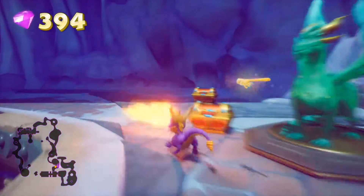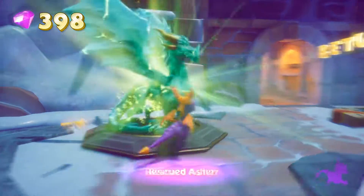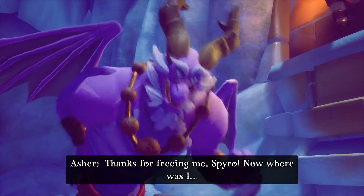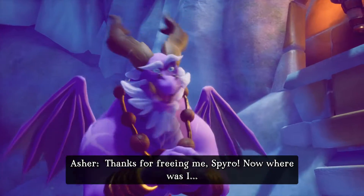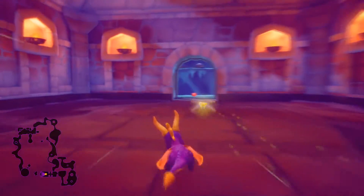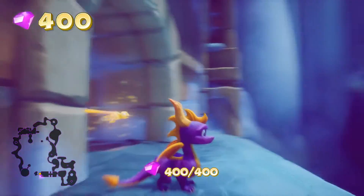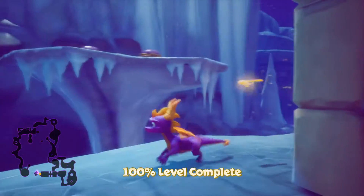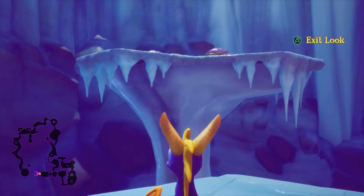Now we gotta get the rest of the coins in there. But since we're here, we might as well grab this dragon — his name is Asher. Thanks for freeing me, Spyro. He's free anyways. I don't have to go up there, but I think this is the level with the most lives, and we can glide from all the way up there down here. We might as well do it.